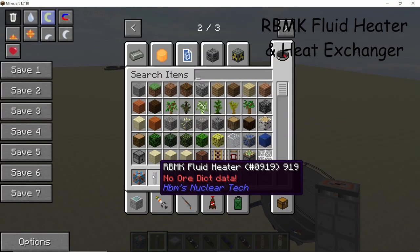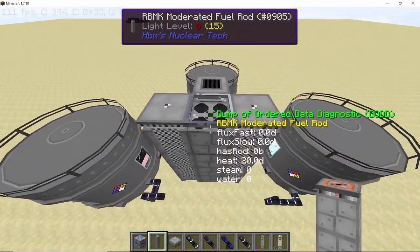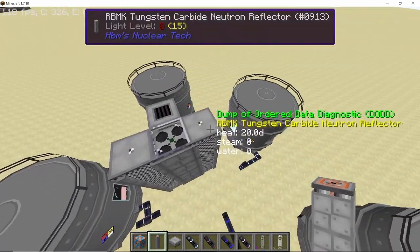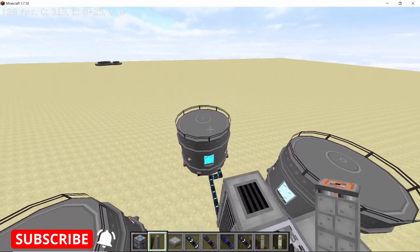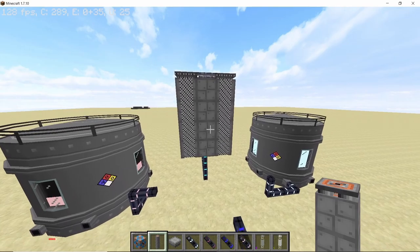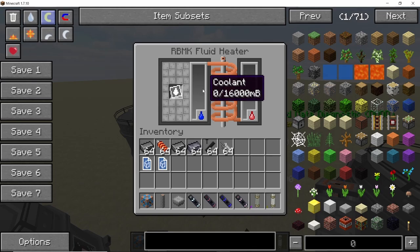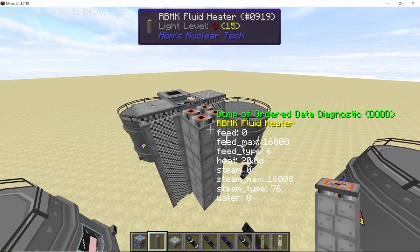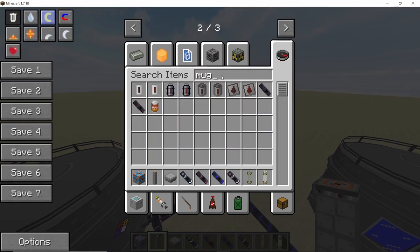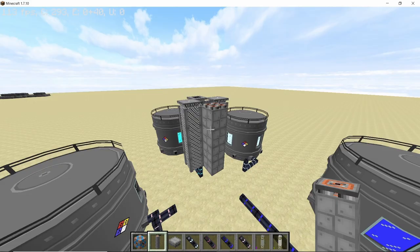Let's start with the RBMK reactor. There are two new blocks: the RBMK fluid heater and the heat exchanger. For my setup I have a moderated fuel rod surrounded by two reflectors and one RBMK cooler to control the temperature. The RBMK fluid heater is like any other RBMK column and has an internal GUI. It accepts coolant and processes it into hot coolant. You can also use mug root beer, but coolant is easier to produce in indefinite amounts.